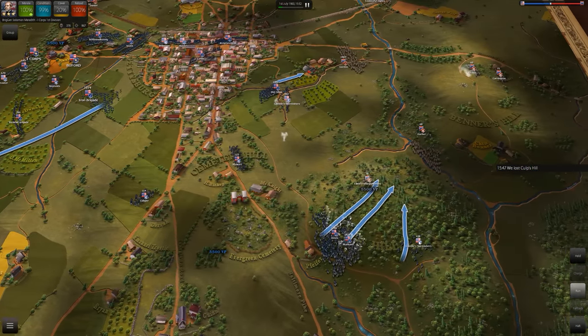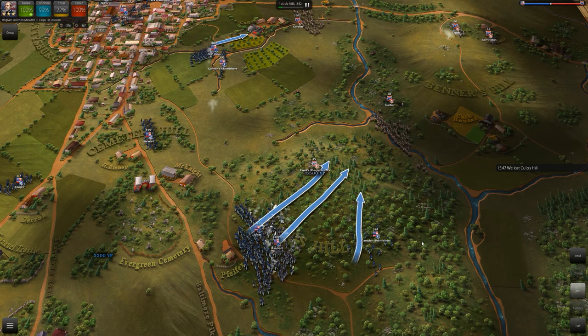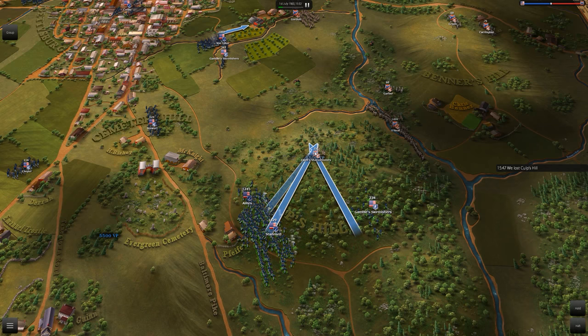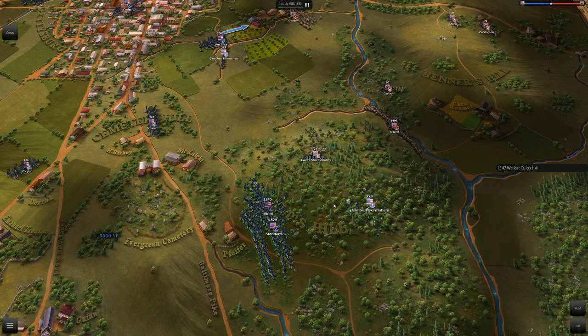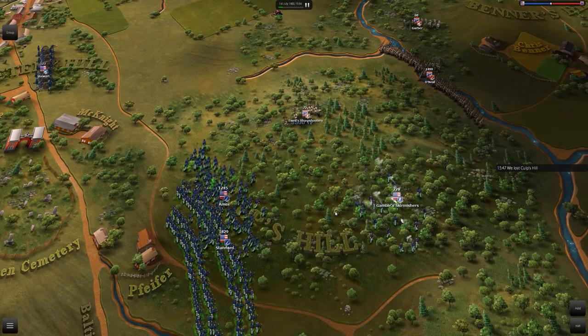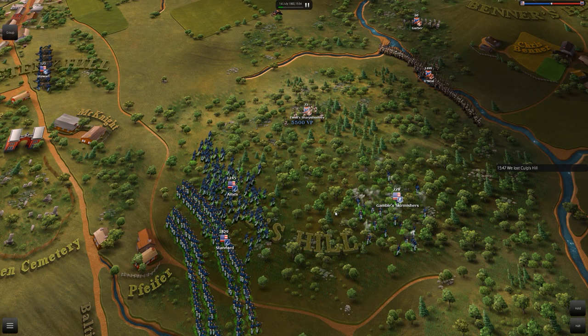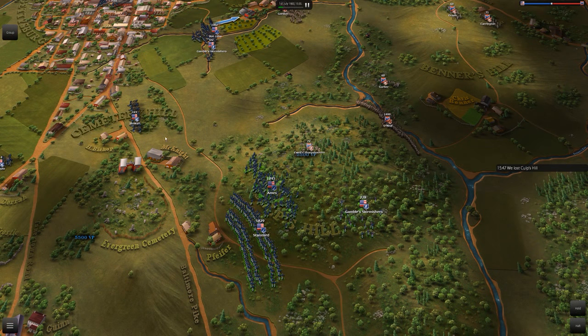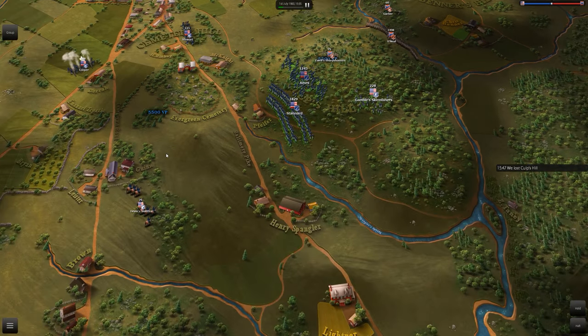About noon, Anderson's advancing troops were discovered by Sickles' outpost guard. Longstreet's 1st Corps didn't get into position until 1 p.m. Hood and McLaws, after their long march, were not yet in position and didn't launch their attacks until 4 and 5 p.m. respectively. So much for an early morning attack.